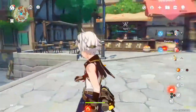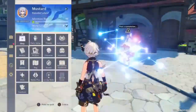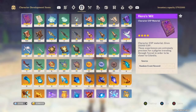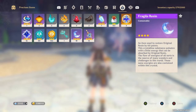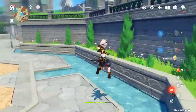Hey guys, today I want to do something I've been meaning to do — use 10 fragile resin in one day. Right now I have 18 fragile resin, so I'm gonna end the day with eight. That's 600 resin total, which sounds like a lot, but we'll see if it is from the results.